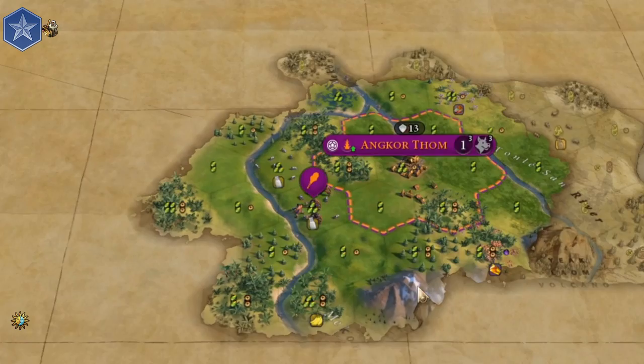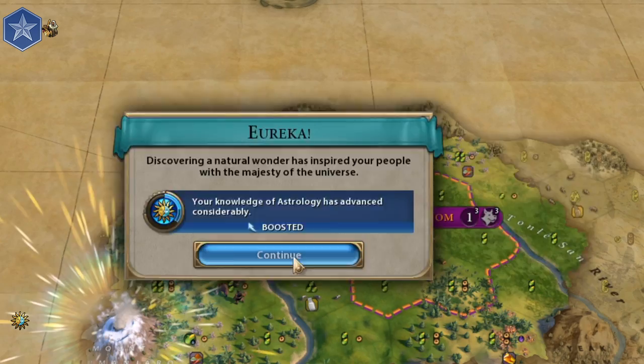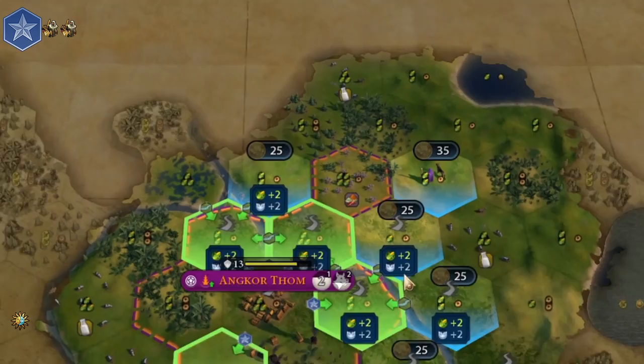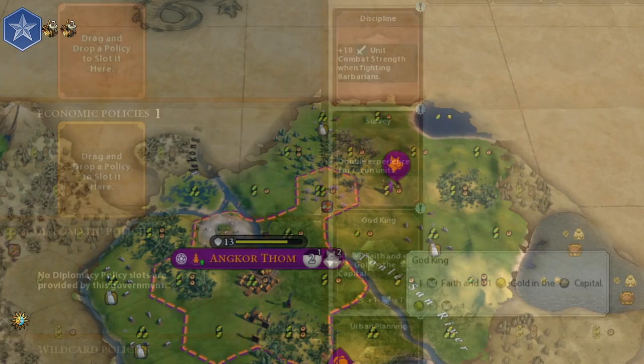You still need a second scout, but you can build or buy him later. I was lucky this time — I found a wonder and got the Eureka for astrology. Even if you haven't found any wonders, you still must discover astrology as your first tech. After you discover astrology, place your district on a riverbank and finish your first settler.